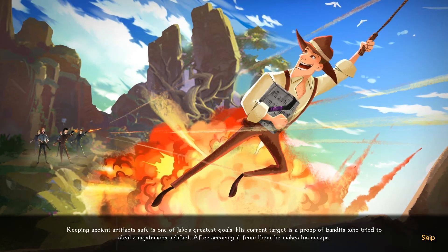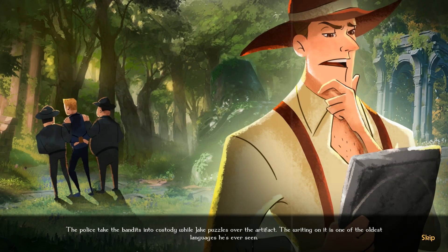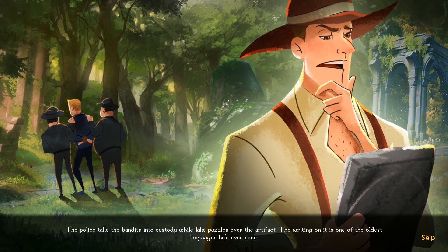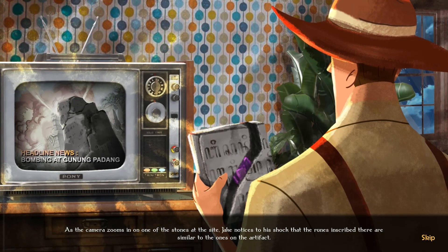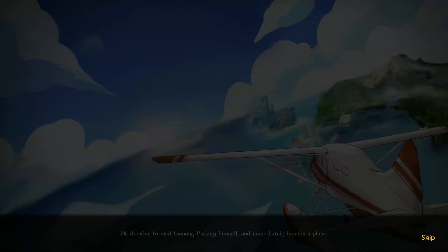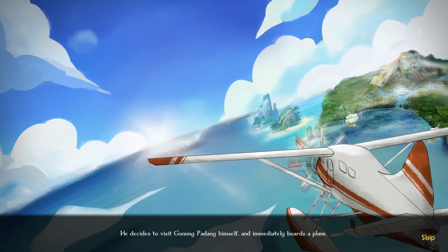Keeping ancient artifacts safe is one of Jake's greatest goals. The police take the bandits into custody while Jake puzzles over the artifact. Jake notices, to his shock, that the runes inscribed there are similar to the ones on the artifact he previously encountered. He decides to visit Gunung Padang himself and immediately boards a plane.